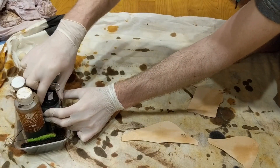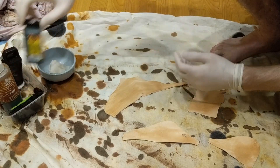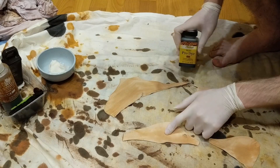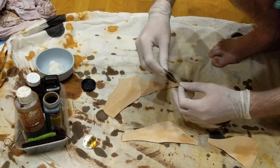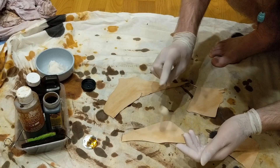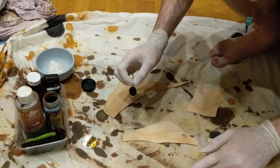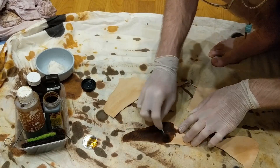The dye I've bought for this is the Fiebing's walnut pro dye — this is an alcohol-based dye and this is the first one I'm really going to test. I put it in a little Chinese takeout container because I've carelessly bumped the top of too many bottles and knocked them over. I'm using a clean cotton dauber, and I like to squeeze it a little bit to get any excess out of it, then just apply it in little circular motions.